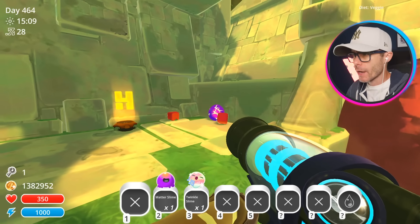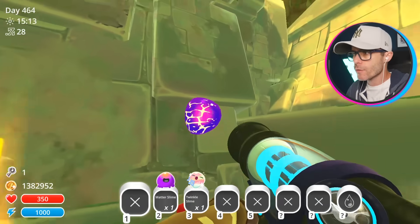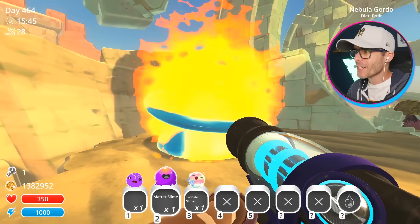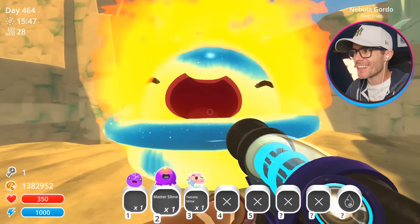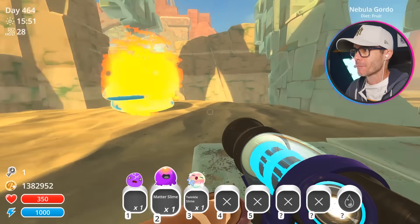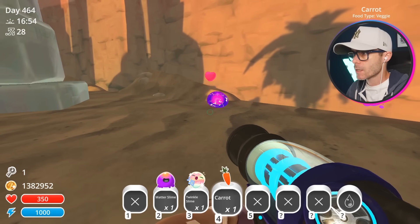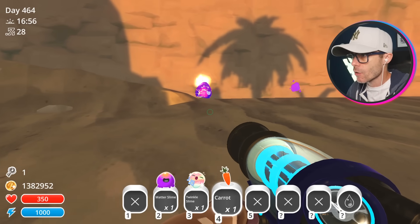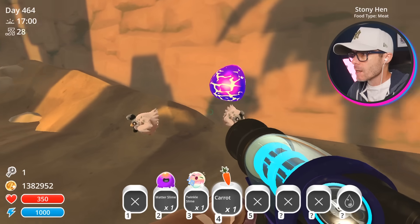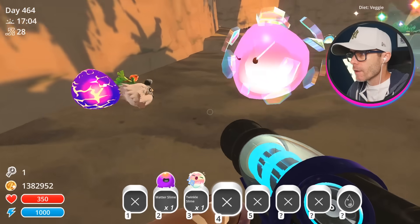Do you eat fruit? Okay, that one doesn't eat fruit. We need to find some veggies. One of them eats fruit, one of them eats veggies. Oh my god — are you all right in there, dude? He's okay, he's actually happy, even though he's just a burning mess. We have some carrots — finally found some veggies. Yeah, he likes veggies all right. See that? He just busted out two chickens. You feed him a veggie, chicken comes out. It's super weird but very handy.